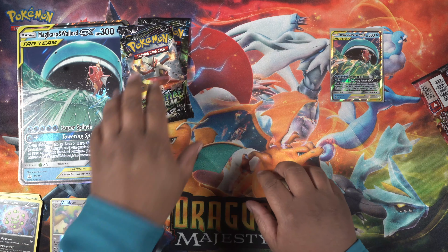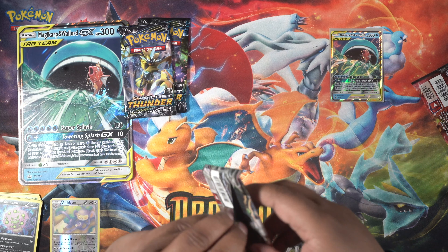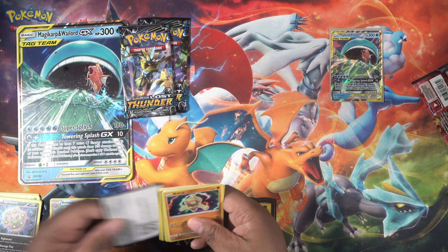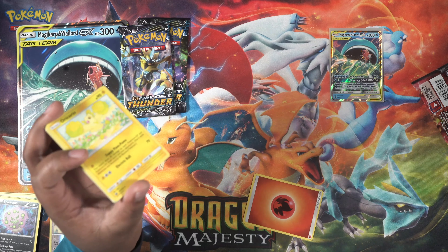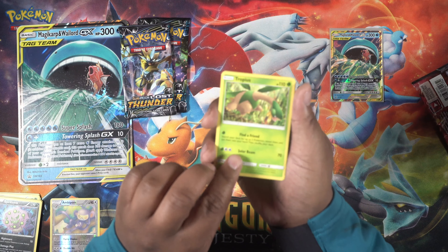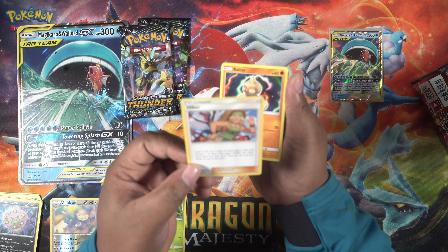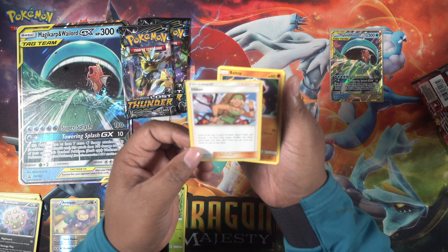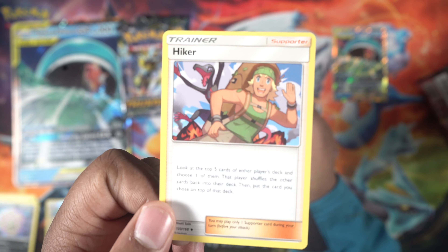Next up is the Celestial Storm pack. I got the request cards I wanted already so we don't need one here, unless it's a full art. The energy is a Fire Energy. We get a card I'm not sure how to pronounce, and we also get Hiker — I've never pulled Hiker before. Hiker lets you look at the top five cards of either player's deck, choose one, the player shuffles the rest to the bottom, then puts that chosen card on top. It's a pretty good way to control what your opponent is doing.